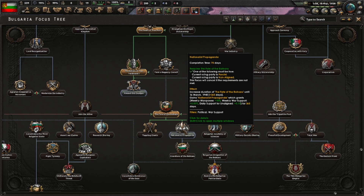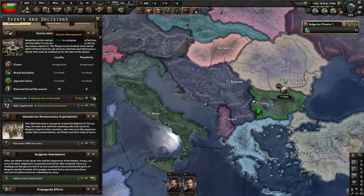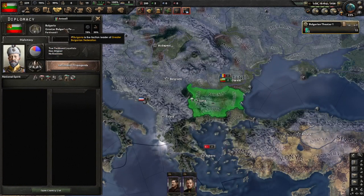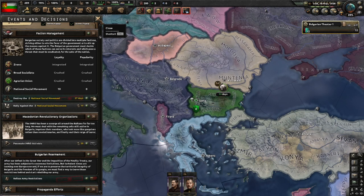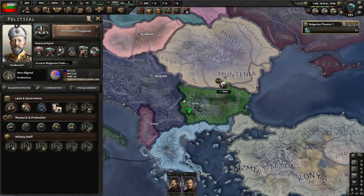This last focus allowed us to create a faction: the Greater Bulgarian Federation. Now that we have a faction we can 'Refuse Army Restrictions' — do so immediately, this is just flipping the middle finger to the UK and saying we want to rearm. We'll also go to 'Limited Conscription' — we need that political power and manpower.